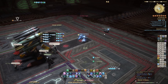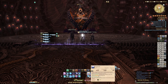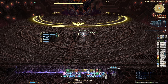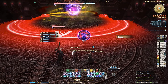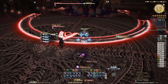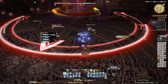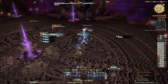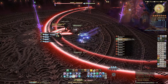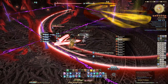Next is boss three, Anima — which I still think should have been a trial fight. Anima starts with Lunar Nail, which puts purple sticks in the arena. They are placed in an order to make square shapes. There is, however, a safe zone where there isn't four nails in a square formation, making that area safe. Simply find the area without a connecting outside line and stand there.